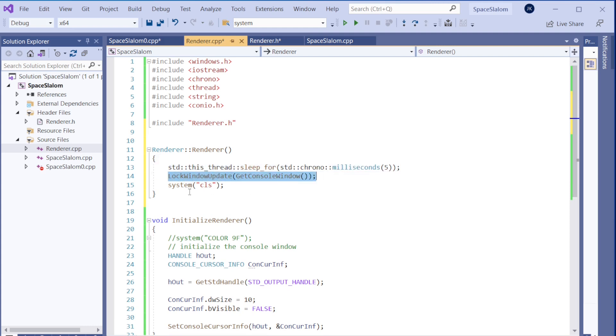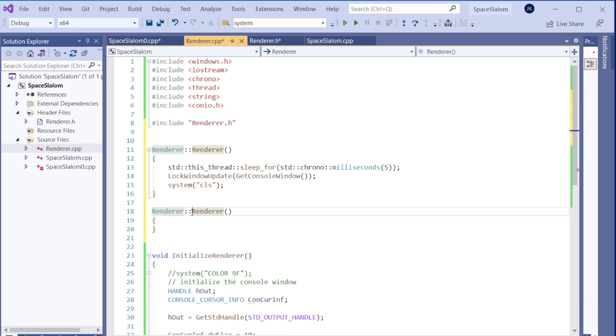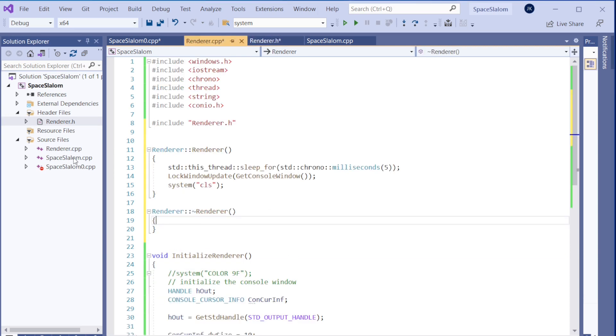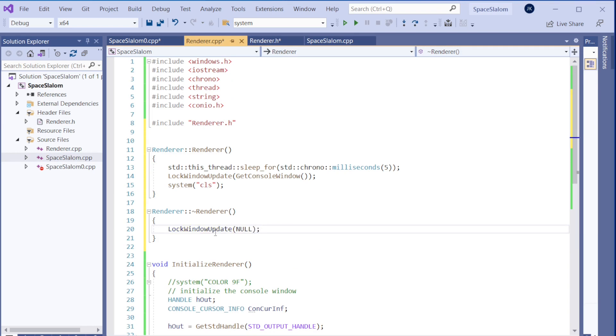Let's create the constructor and destructor. I normally put the constructor and destructor at the top of the file because it's easy to find there — it's the first thing the object does. Now let's copy that code so these things happen when we create the renderer object. In the destructor we only need to do the `LockWindowUpdate(NULL)` unlock call.